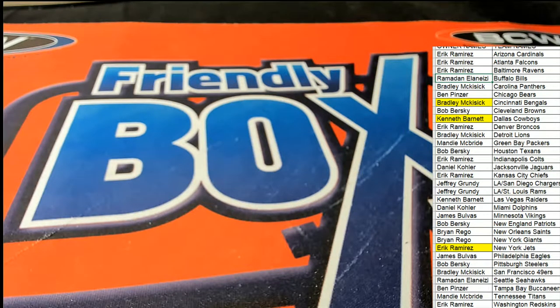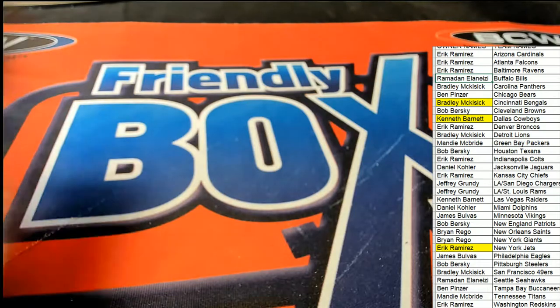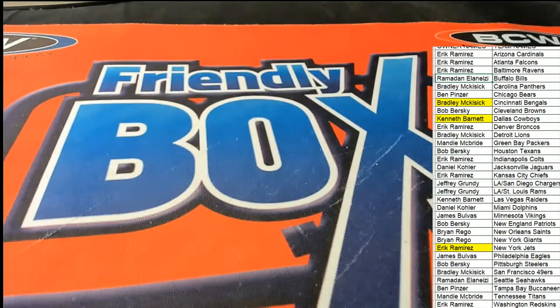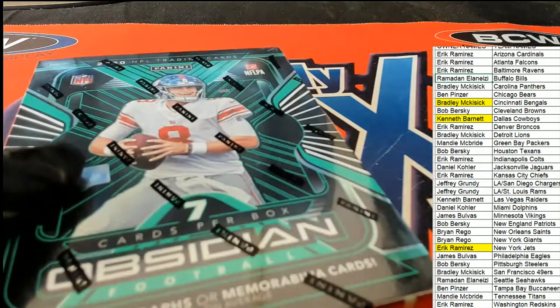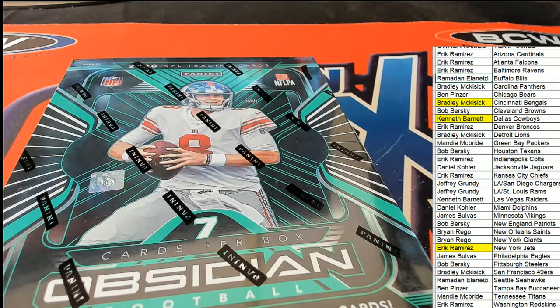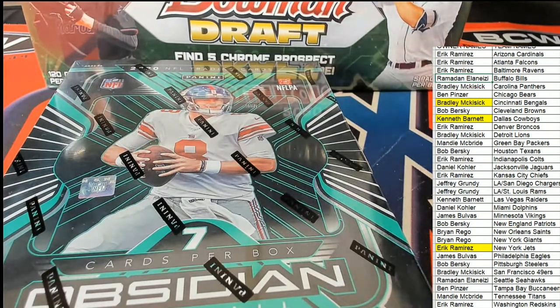Yeah, that was a lot of fun, that was exciting. It was two random teams — it sure was. Five cards in the pack — yeah, that's what it says, five cards. Right now we're getting ready for Obsidian and Super Jumbo, those are our two closest breaks about to rip.